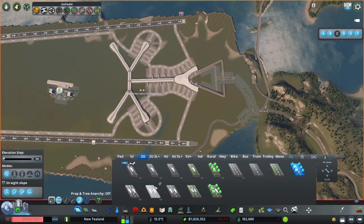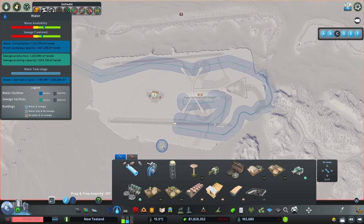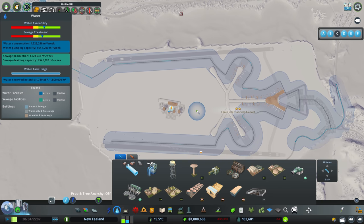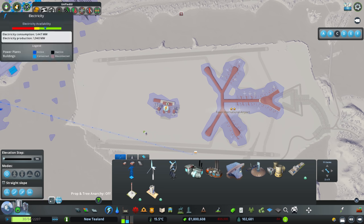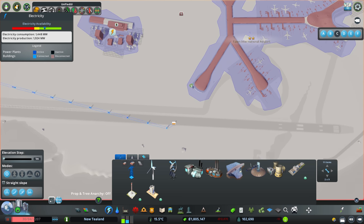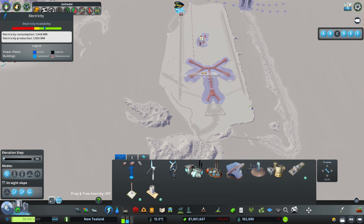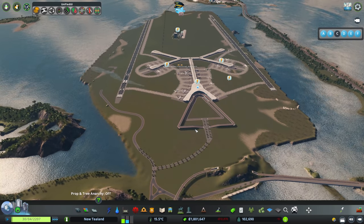Oh, look at those water pipes — let me sort those out. There we go, looking much much better. Get all that water going. Everything's coming to life. And then we just need some power, which we have coming down here right by the side of the runway — that isn't going to work. So let's get rid of all of that, and we'll just run that down the middle. I just want this set up, working, and running.